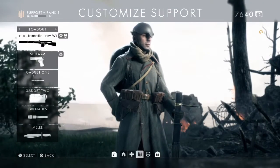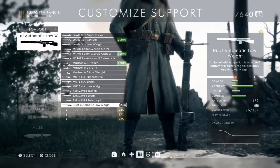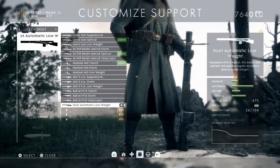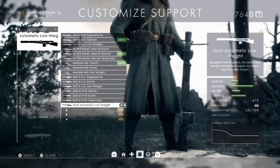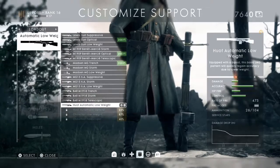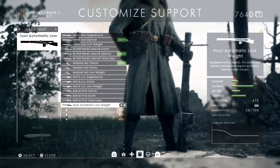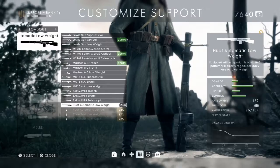Finally, let's look at the HUOT Automatic, the level 10 support LMG — you've got to do a bit of work to unlock it. I treat it almost like an assault rifle, a medium-range assault rifle. It's very easy to use on the run, you can hip-fire with it a little bit, it's good for aiming down the sights, and it's very powerful. You can compete with the assault class and their SMGs at medium range. If I was going to play support in Conquest, or somewhere with indoor close-range fighting, I would use this class with the HUOT Automatic.